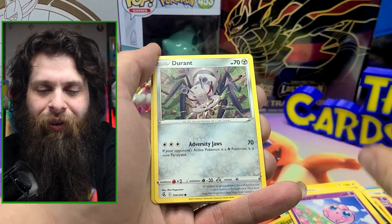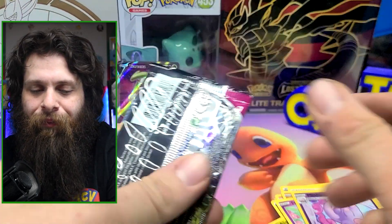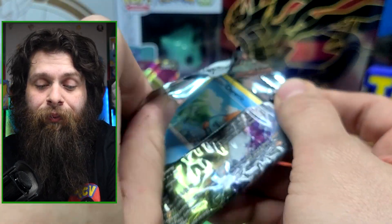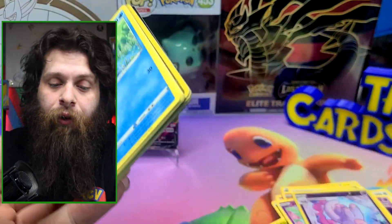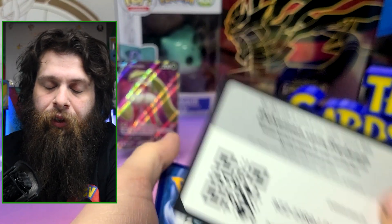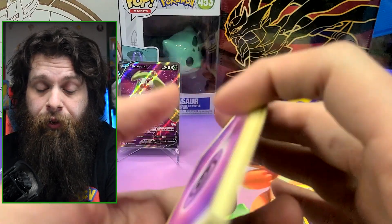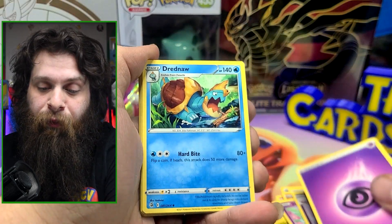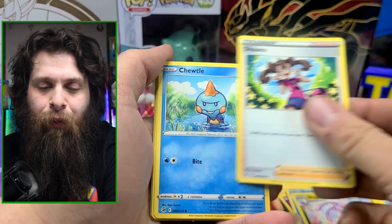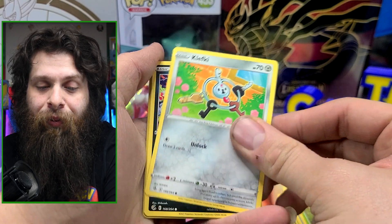Doesn't seem to be helping. Jigglypuff! Durant. Arcanine — at least I got the goodest boy. Last pack, let's see if there's last pack magic overall. We got a black code card, so we're looking for Gengar VMAX, any of the Mews — normal Mew, Mew VMAX — or even a Genesect V would be nice.